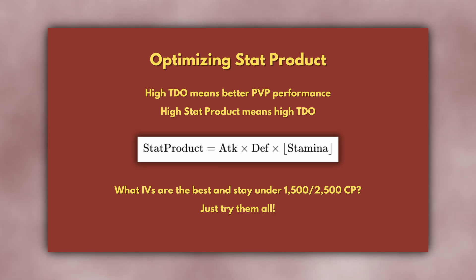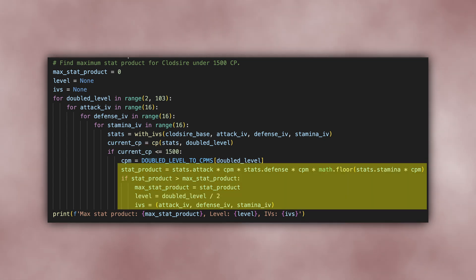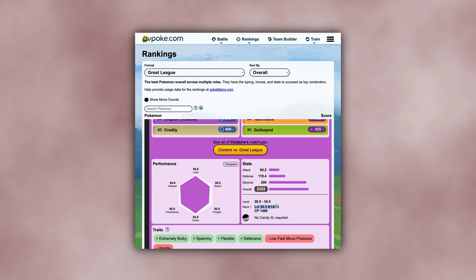This explains both why low attack stats are preferred and also why CP is a bad measure — it doesn't correlate well with TDO. With that aside, let's get back to calculating optimal stats. We learned that success in PvP relies on TDO, and TDO is proportional to stat product, which is attack times defense times stamina. So now it's simply a matter of figuring out what level and IV combinations provide the maximum stat product under either 1500 or 2500 CP. The way we do that is to just try all the combinations. I wrote some code to calculate the stat product of Clodsire with every level and set of IVs, and found that a level 30.5 Clodsire with 0, 14, 13 IVs has the optimal stat product under 1500 CP. This matches PvPoke.